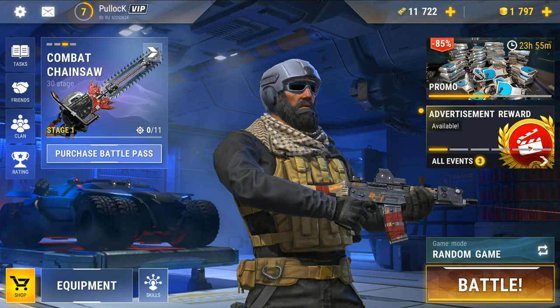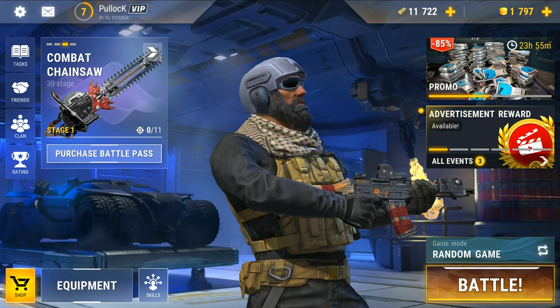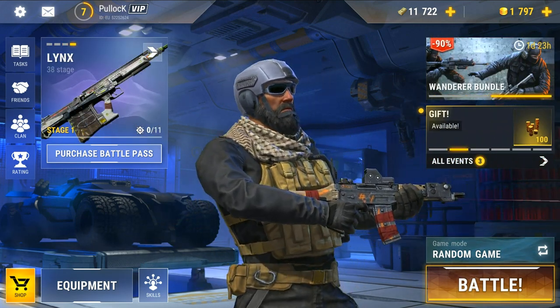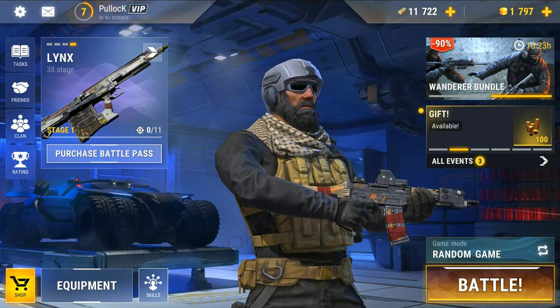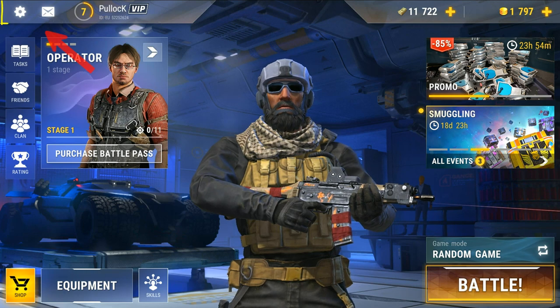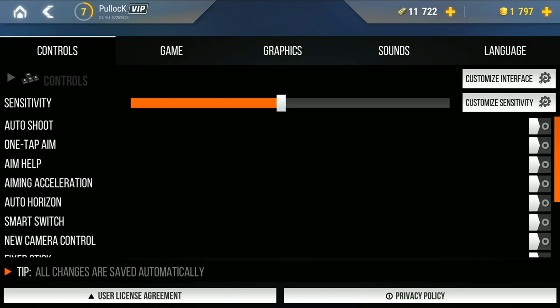Hey, what's up guys, welcome to the new video. Today I will show you how to enable auto-shoot and aim assist mode in Modern Strike Online. Trust me, after turning this on you will turn from noob to pro. I'll make you a pro today, so let's get to work. First, go to Settings, then go to Controls.